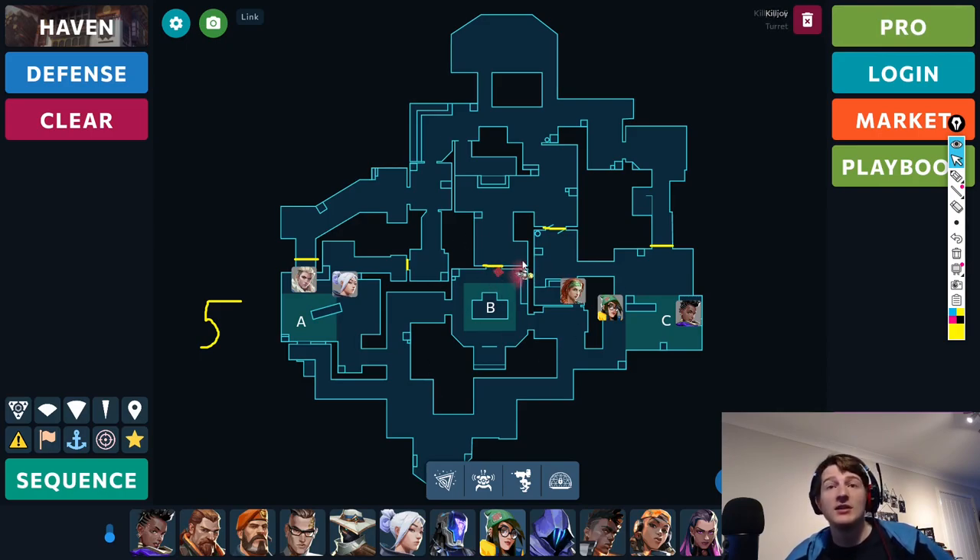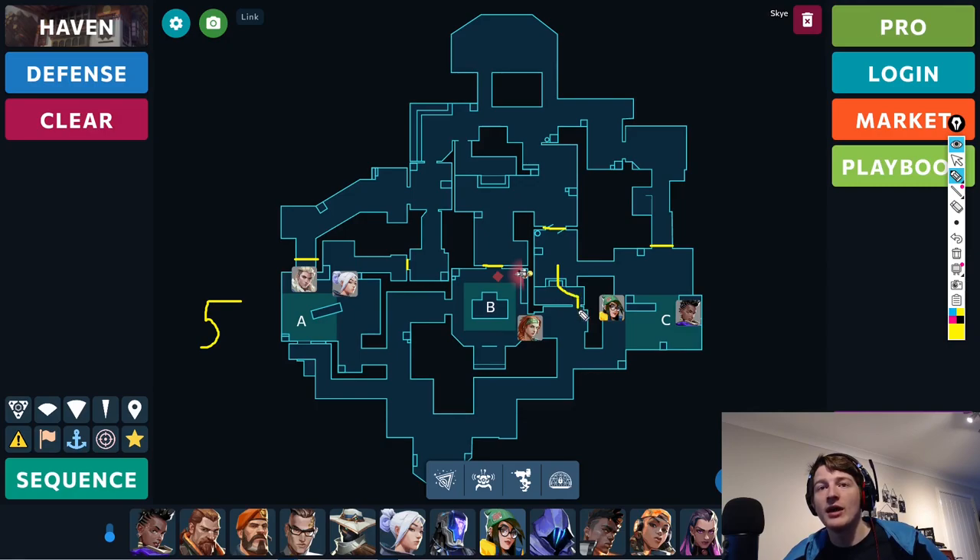If they like going A, do the setup I just showed you. If they like going C, do this one where you have two players on C, one player on garage, and leave B clear as well — because retaking B isn't that difficult. The garage push won't be much of a problem as long as they don't get up here, and if you've got a player in there or the alarm bot there, you just have to defend this, and generally that won't be too hard.